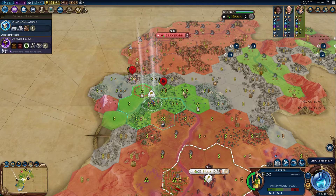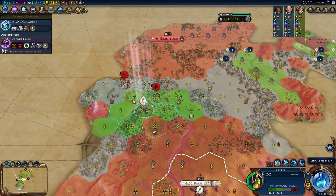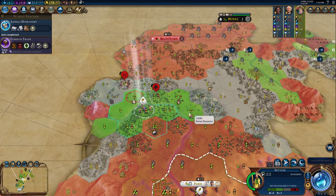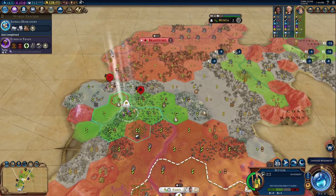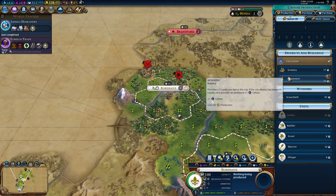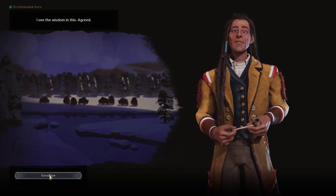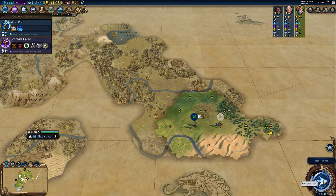We'll still get these two olives when the borders expand, and we have a ton of stuff to chop around here. We can found another city over here — let's just found this second city right here. Whoa, look at all that jade that you have! We can already get open borders with Poundmaker, which is good news.